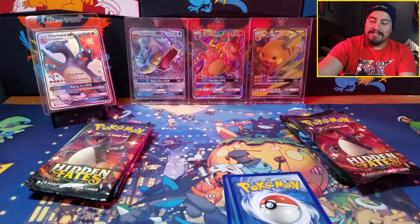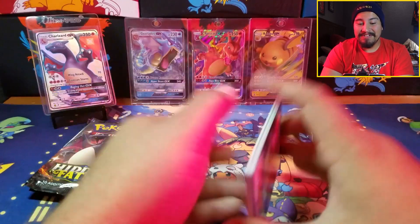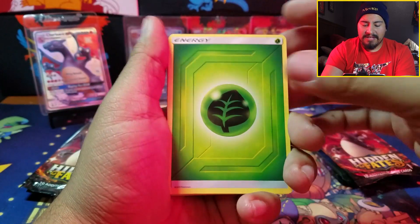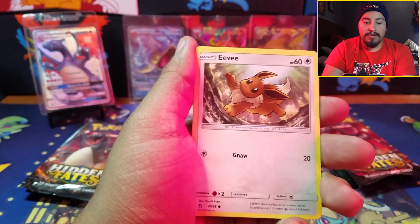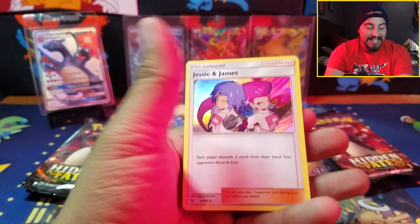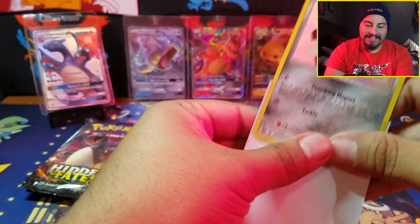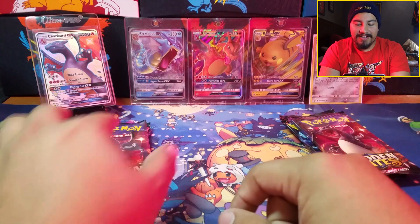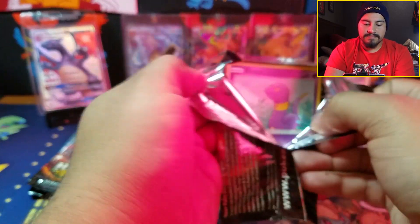So many packs have been opened — I think maybe around 200 Hidden Fates packs, maybe a little more. We have leaf, Sabrina, Metapod, lady, magic card, Geodude, Clefairy, Eevee, Hatchins — hey, a shiny Magnemite! I will take that. I have yet to pull that card, along with a Jesse and James holo. Shiny Magnemite — that is a win for me!